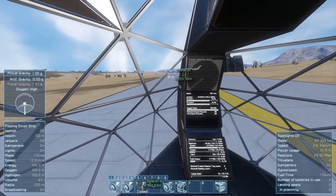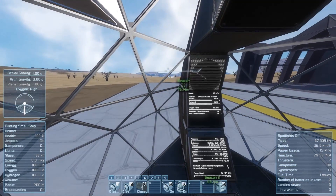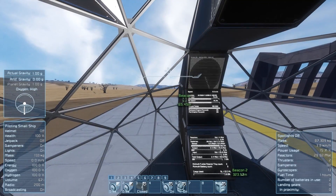You can also see here that the plane has some very impressive stopping power. It can reduce its speed from 280km/h to zero in less than 400 metres.